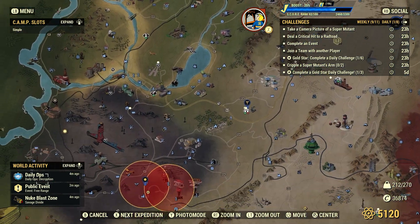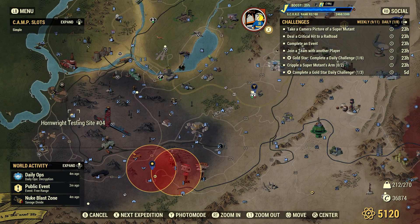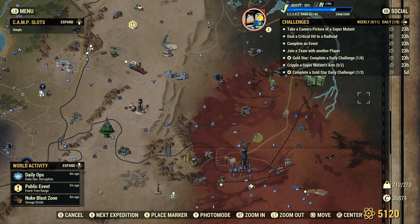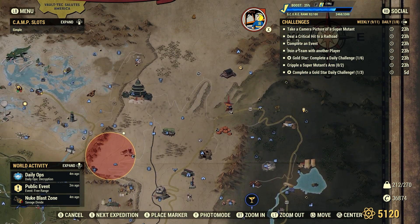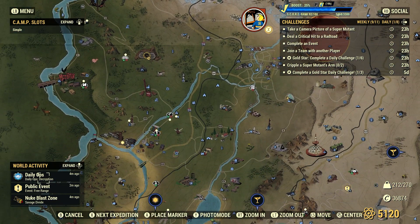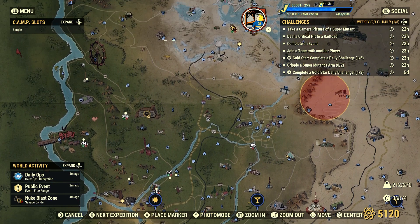We can check the map here to see what events are going on right now. We're reaching clear — that's usually about 5 to 10 minutes. Let's check to see what else we got. Free range can be a little long, especially if you're by yourself. Let's go right to Grafton and we'll try to call up one of the two events that you can spawn in yourself.